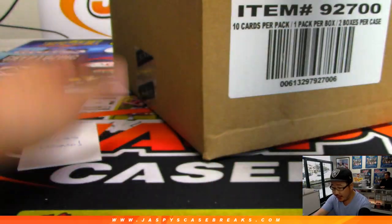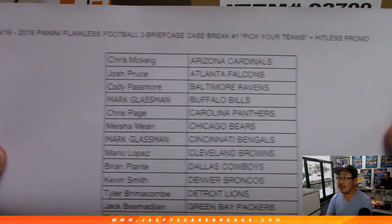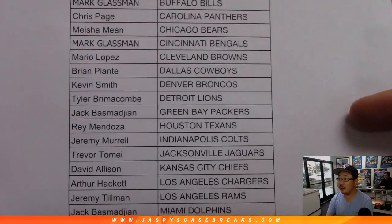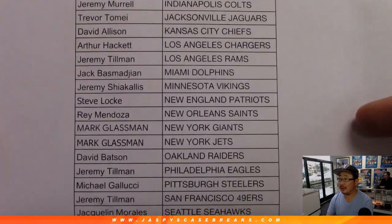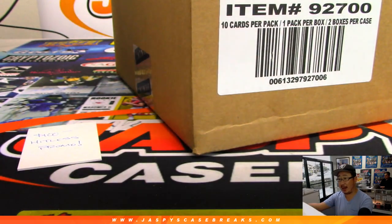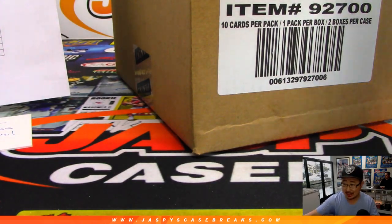Big thanks to all of these folks who got into the action on the 19th Flawless Football two briefcases pick your team. There's all the people right here - I think Mario got the Browns in a spot random, Steve Locke, Boombox with a couple spots in the spot random. Thank you very much everyone for getting in. We've got plenty in the store, so keep getting into it on Jasby's CaseBreaks.com.